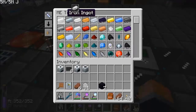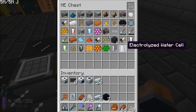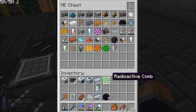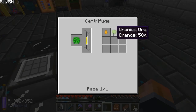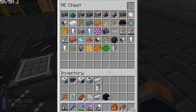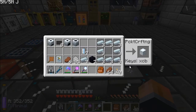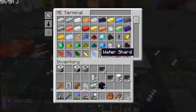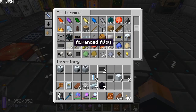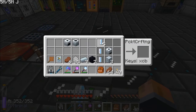We're also going to need 24 of these machine blocks. There are our electrolyzed water cells — they've come through into the network, nice. I need some advanced alloy, which I believe I've added to the system. There we go — one, two, three, four, five, six. There's our advanced machine blocks, and now it's just a case of putting the right things around these.